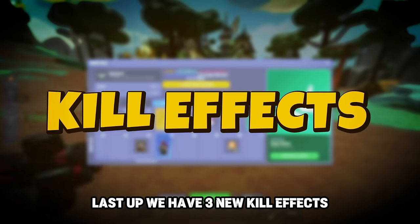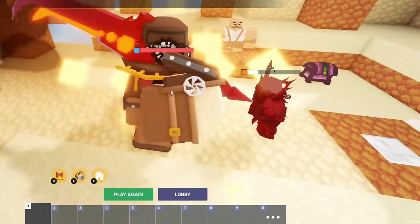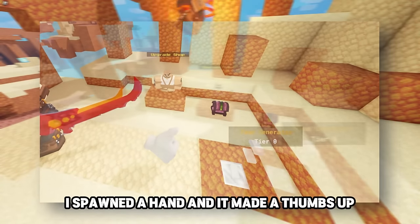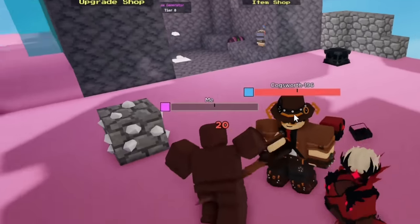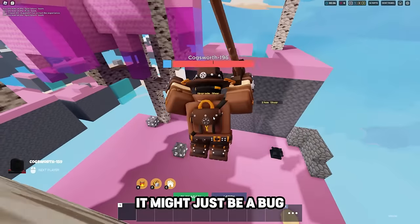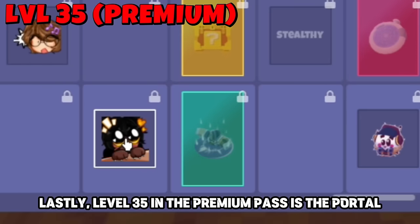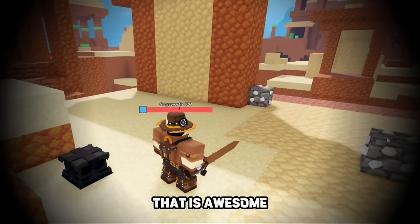We also have three new kill effects. Level 10 in the battle pass is the giant glove — it spawns a hand that makes a thumbs up. Level 19 in the free pass is the broom sweep kill effect, though it might just be bugged right now, so there will be a separate video on that. Level 35 in the premium pass is the portal kill effect — I think I found my new favorite kill effect, that is awesome.